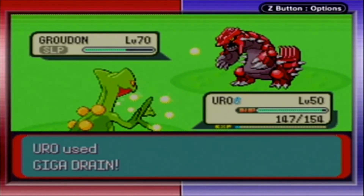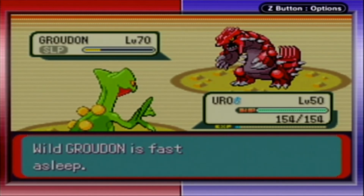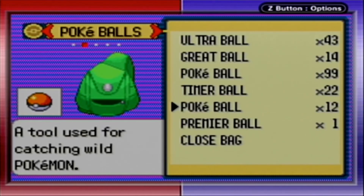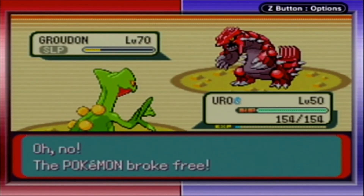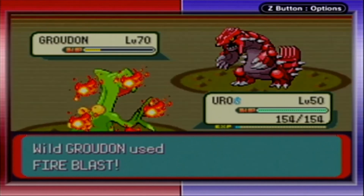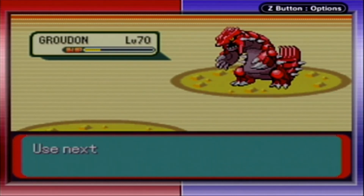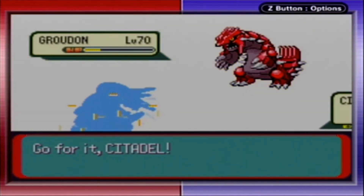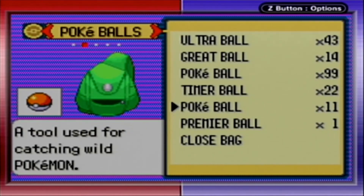I've got another Giga Drain. I don't have any more fancy balls to throw — just a Pokeball. Groudon woke up and used Fire Blast, which is powered up by the Sunny Weather, so I'm probably not surviving that. Nope. Something is strong here. Let's try a Great Ball.